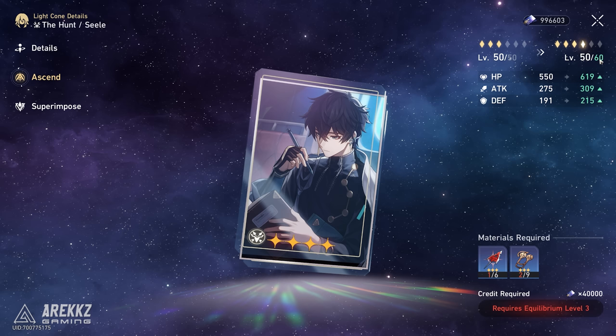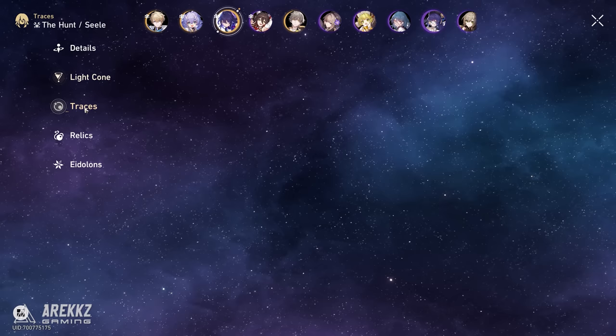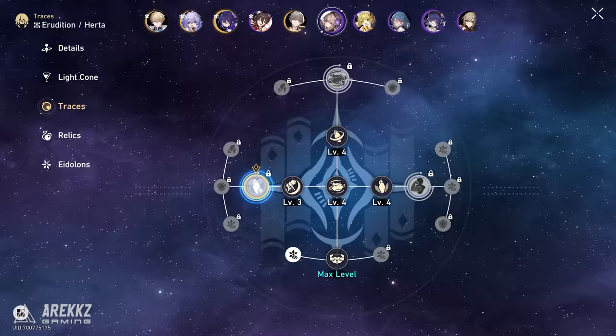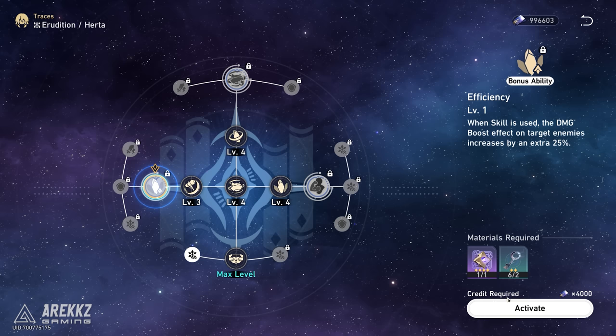Next you have your Traces — these are like the skill trees of your characters. On this page, as you ascend your character, you can level up their skills, ultimates, passives and attacks. So make sure to check back to this page after ascension, and if things are glowing, go and farm the materials and level up your character's Traces to make their individual skills even stronger.